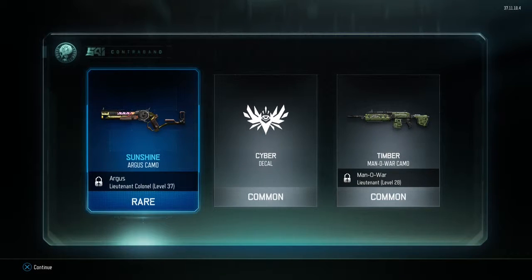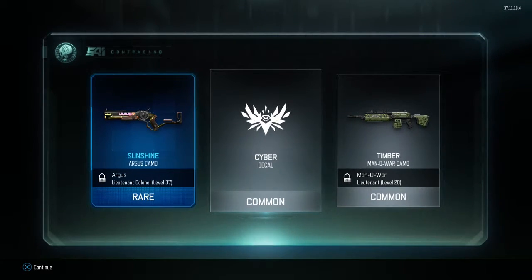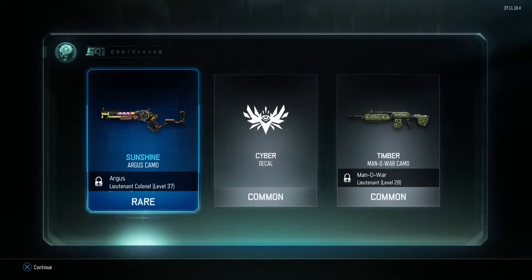Wait, what? August camo — of course we don't have this unlocked. Timber camo for the Man-O-War which we don't even have unlocked either. But this is a rare one, so we did get a rare — that's pretty cool. Let's go again.